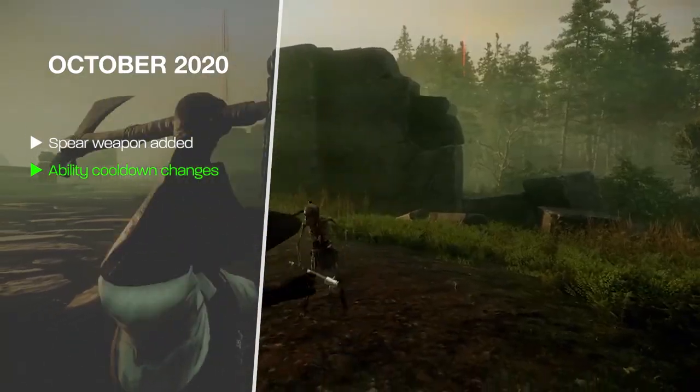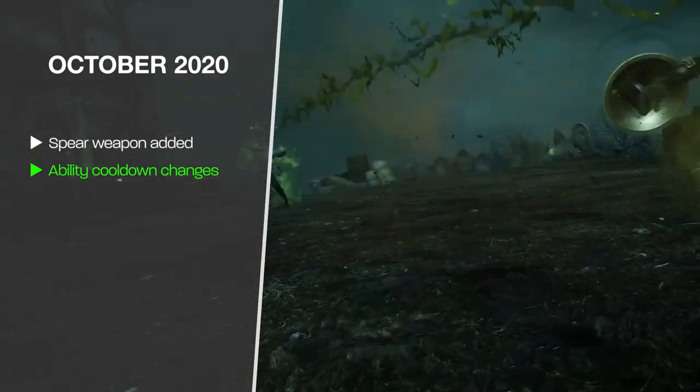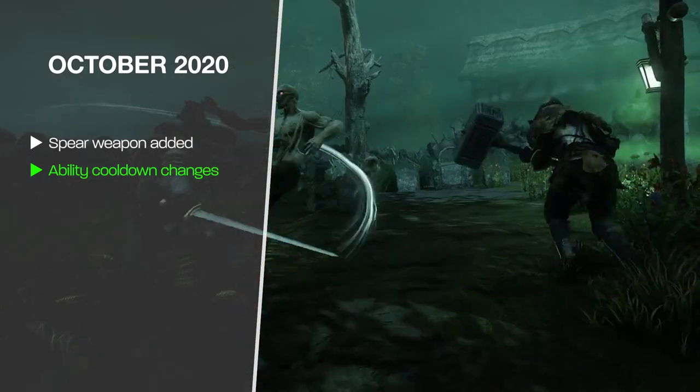Another big change was that ability cooldowns are now weapon-dependent. You can swap between weapons and your cooldowns won't be shared between the two. This makes a pretty huge impact to the game — it'll be one of the first things people notice if you played in the preview event and then come into this closed beta.